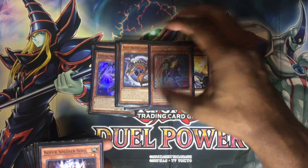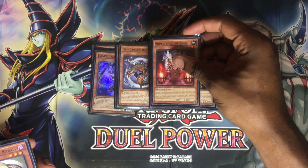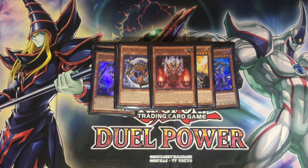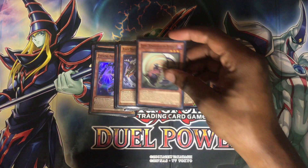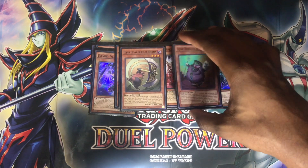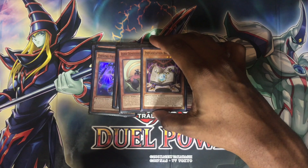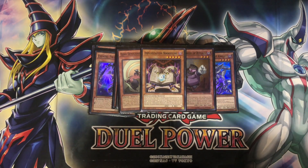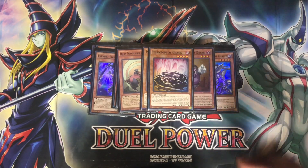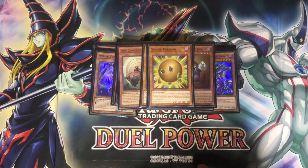I run Gaia for nostalgia and for Gateway synergy. One Super Soldier Soul — so sometimes you have a BLS in your hand you can't do anything with and you want to discard it, here you go. Then one Djinn Disserere of Rituals and one Djinn Releaser of Rituals for ritual support, along with Manju of the Ten Thousand Hands. Next, one Phantom of Chaos, and last of all for monsters, one Senju of the Thousand Hands.